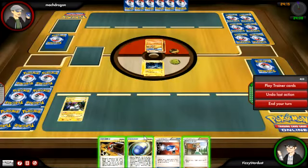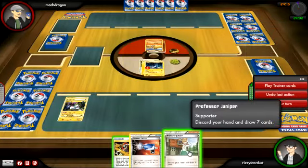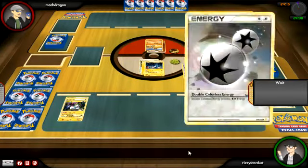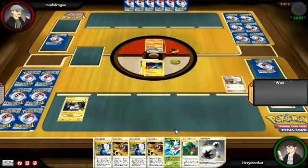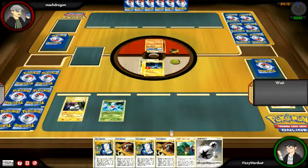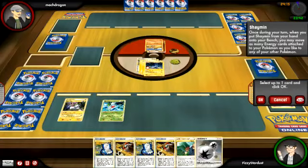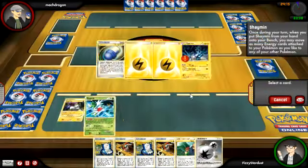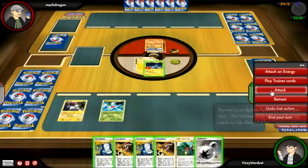So I'm going to attach that two Electric Energy and play Defender on Zekrom — or maybe I'll just play Juniper and see if I can draw into a Shaman or something. I actually get a Junk Arm and a Shaman, so two Junk Arms. I'm going to play down that Shaman, move the two Electric Energies over, do 120 minus the Resistance — I think it's 100. Sandile's got 70 HP, so that's how you run Zekrom, baby. That's how you do it.